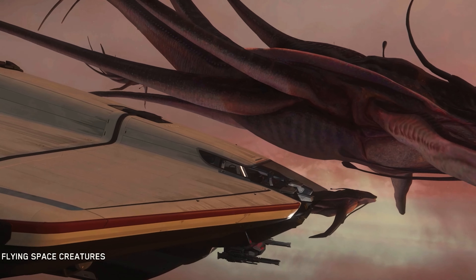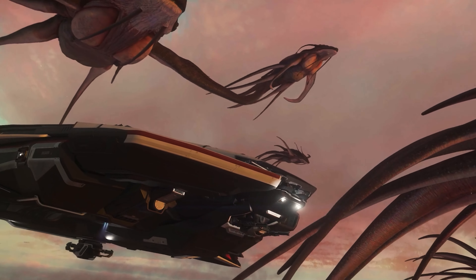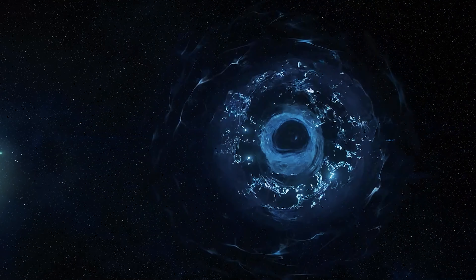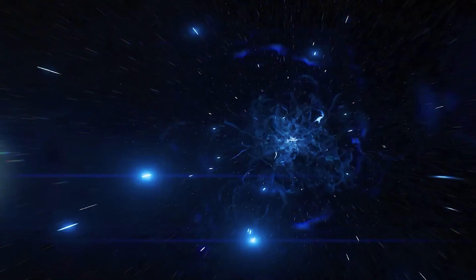We not only got to see space cows, but also extended stations, the latest version of cloud and gas technologies, various planet surfaces and moons, extended asteroid fields which are apparently rendered completely, and of course space whales.